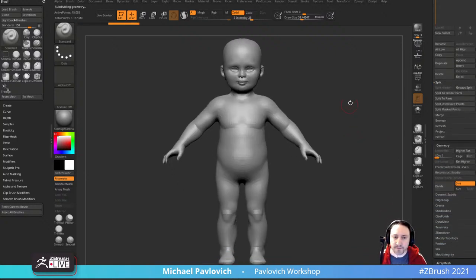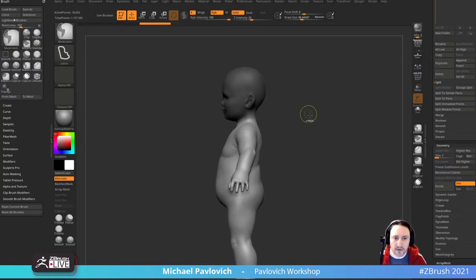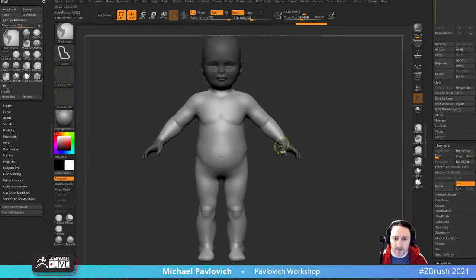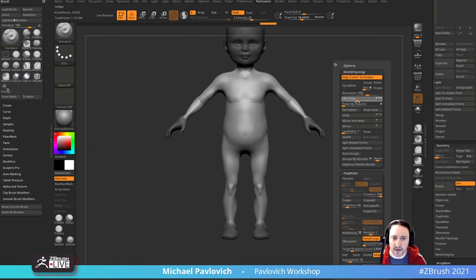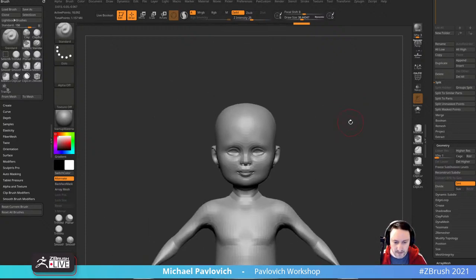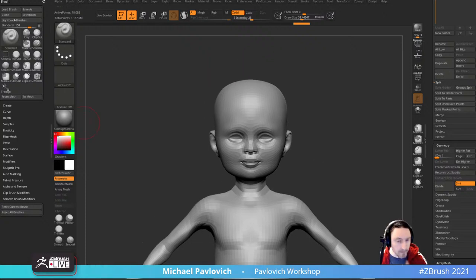Now let's go ahead and thin this body out. We're going to go down to subdivision level one and mask the head because I want that to stay fairly inflated. Invert that mask. The hands we can probably leave alone — we may end up elongating those. After I mask something, I usually just control-tap to soften it out. The feet we'll leave alone. Then we're going to go down to deformation, deflate, and go ahead and deflate it up. That'll be the start of our body.